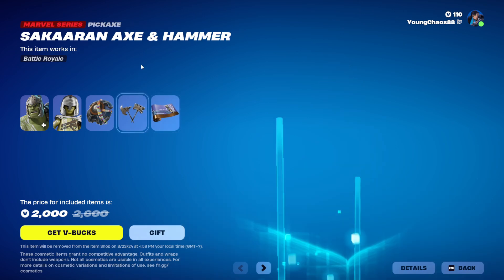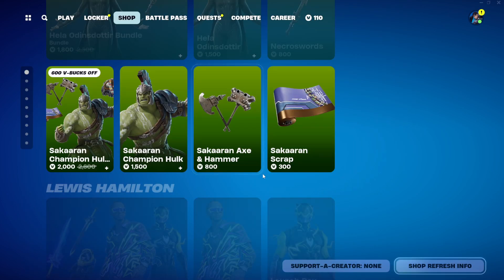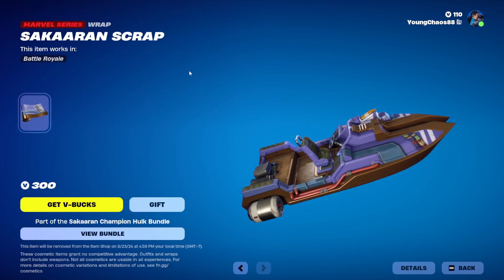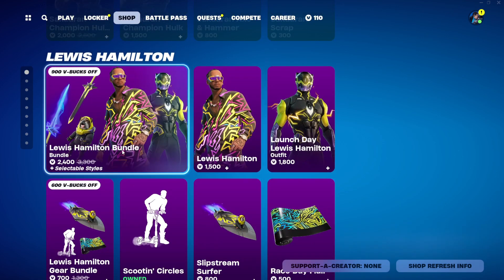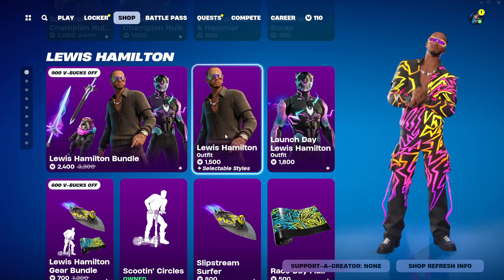We also have the Sakaar Axe and Hammer Harvesting Tool for 800 V-Bucks, and the Sakaar Scrap Wrapping for 300 V-Bucks — everything else sold separately. Lastly, the Lewis Hamilton skin is returning — it's back for what seems like a thousand times — with its bundle.